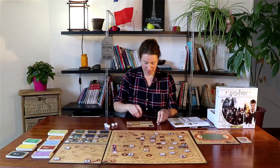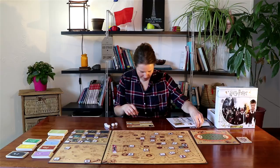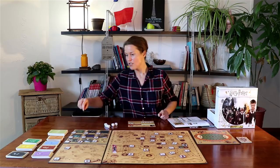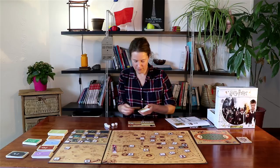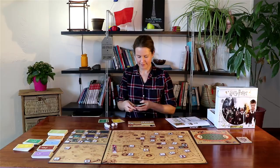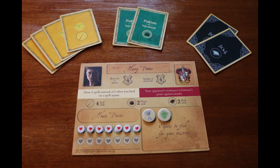I'm going to put my tokens there and my life points on here. Each character also starts with a set number of spell, potion, and book cards. Harry starts with four spells, two potions, and two books. The spells and potions are going to help us with the combats, and the books are going to help us win extra points.